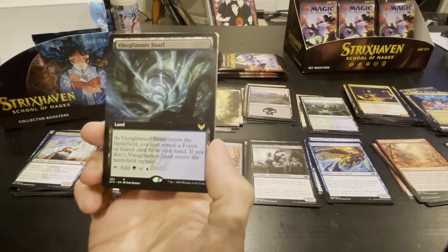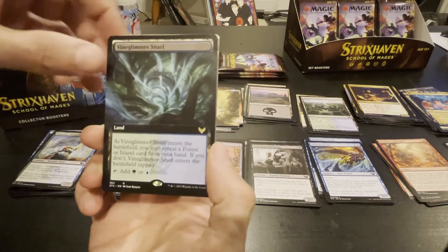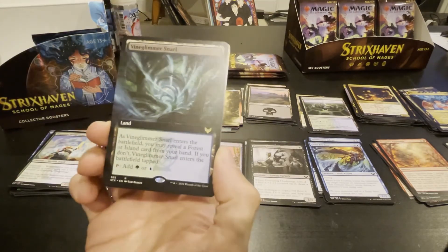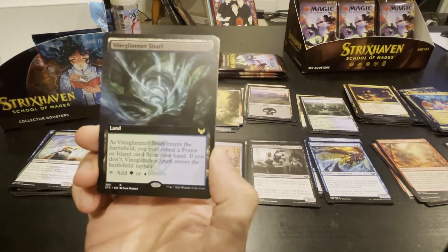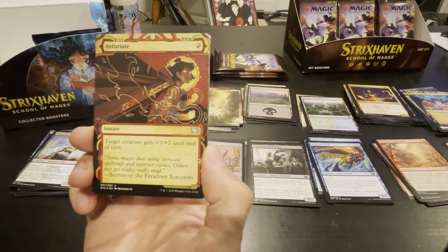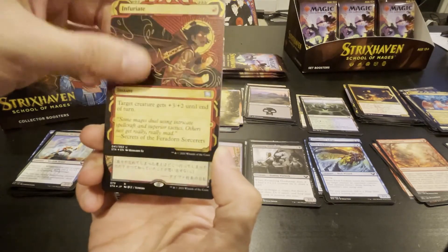I got a new snarl — island or forest, enters the battlefield tapped otherwise. I feel like these are also better in Modern because of Ravnica dual lands — it doesn't say basic, just forest or island card. So that's cool. Infuriate — I like that card actually, plus three. I want to make it work but I haven't found a way yet.